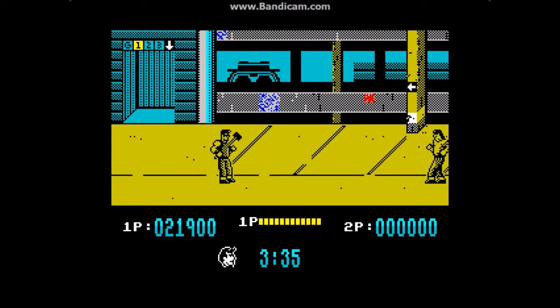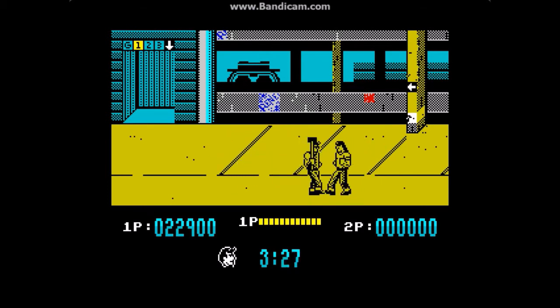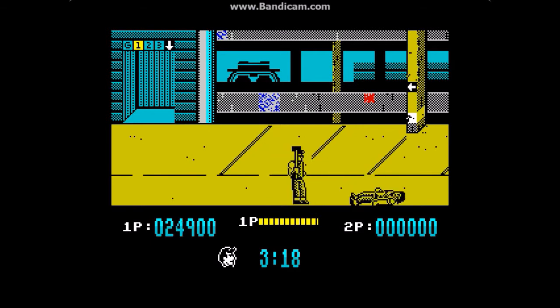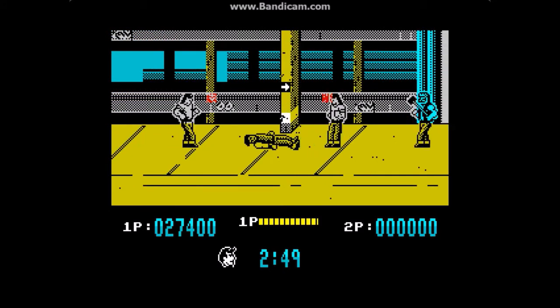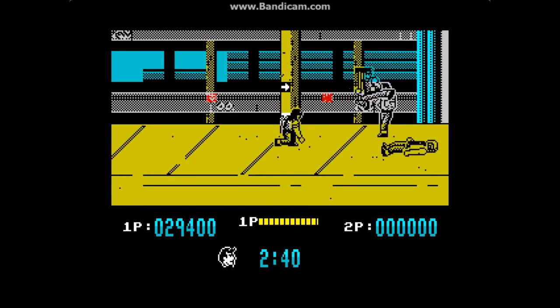A swift kick in the knackers usually gets rid of them. We pick up the hammer and move to the next level — well, first we've got to kill some more people. Already this is a more fun game than the first Renegade, and the first Renegade was a really fun game. Here I'm going to drop-kick this bloke off his bike — at least he's wearing a crash helmet, which is very responsible in this day and age.